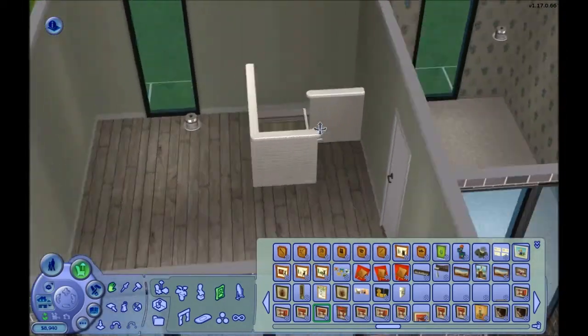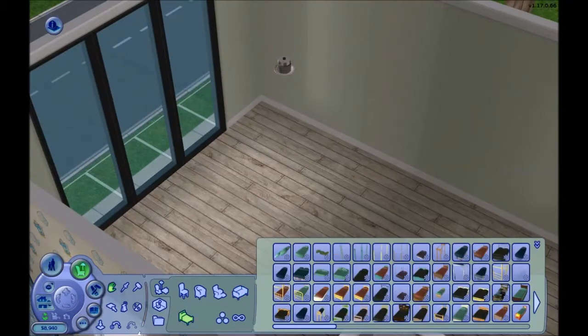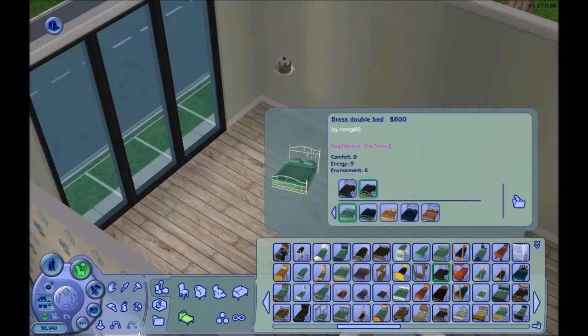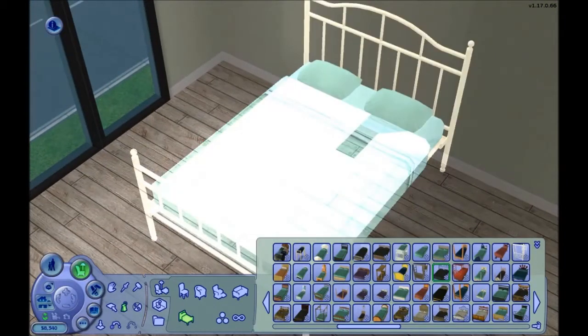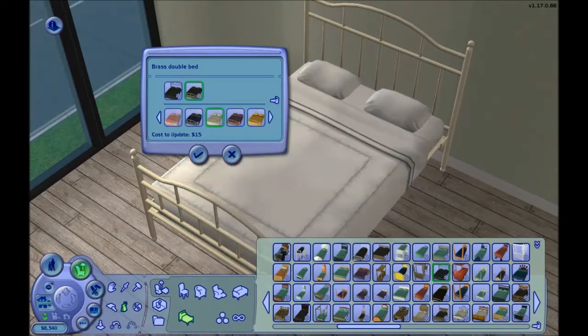I think it's turning out pretty nice - I really like this color theme downstairs. He has almost 9,000 simoleons left, so let's go with the bed next. We are going to take Ed shopping in just a little bit. We are going to go at least to the baby supply store obviously, and we are going to go get some electronics. And what else - yeah, the clothing store.